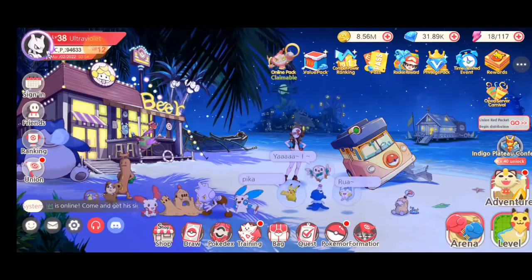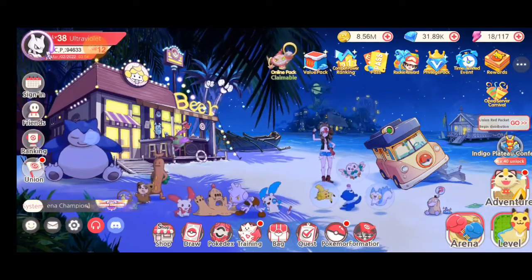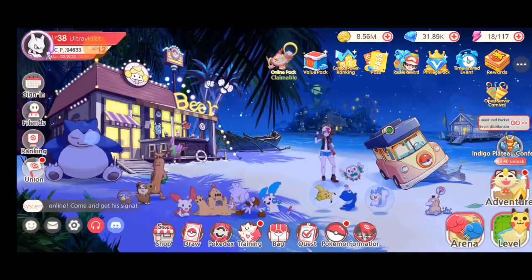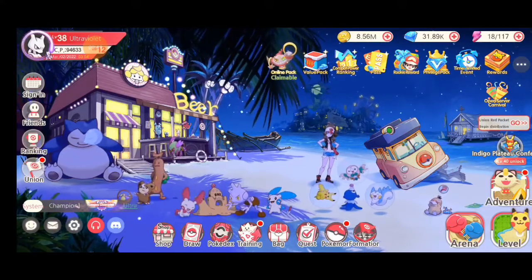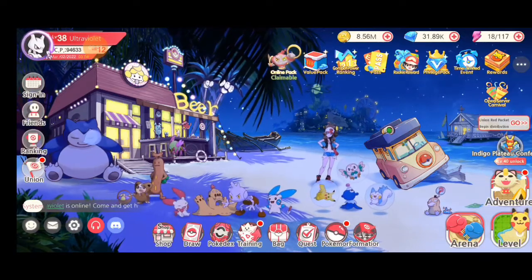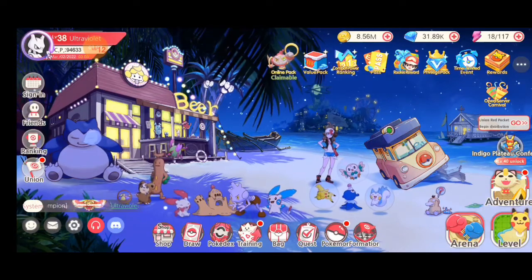First thing you're going to want to do when you first start off is click the Pokemon in the background that you see. Click at least three of them and you're going to get three various different rewards. If you end up finding one that turns into a Ditto, you can get diamonds — anywhere from 100 to 300 diamonds. Also, look at the beer shack in the background. There's a little white or grayish ghost; you want to click him. He'll be at the top where the sign is, or at the bottom where the boat is. He can give you from 20 to 300 diamonds as well. So click those and you'll get various resources and diamonds every day.